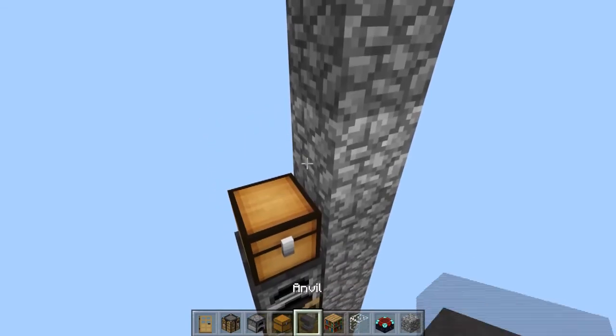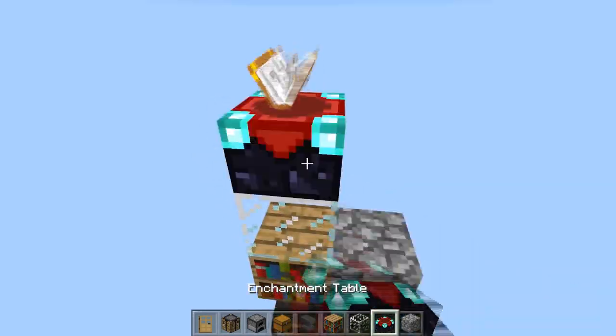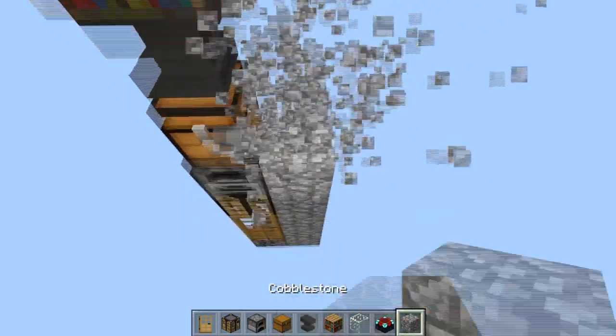So your chest, anvil, bookshelf, a window, enchanting table — and now just break all of this stuff.